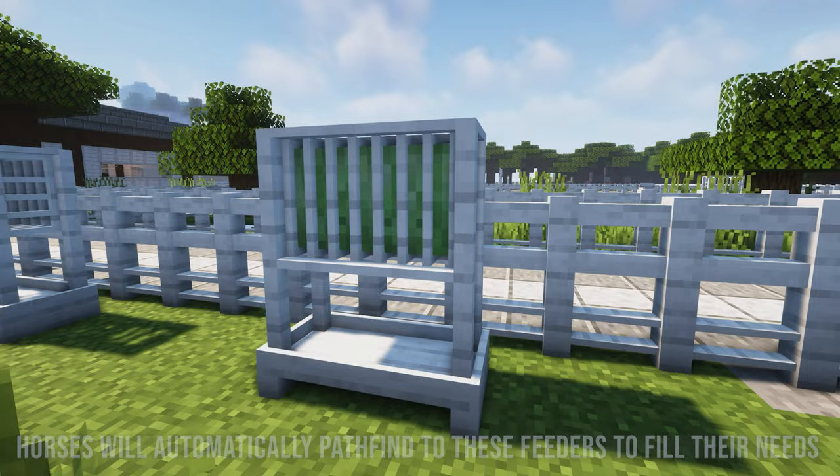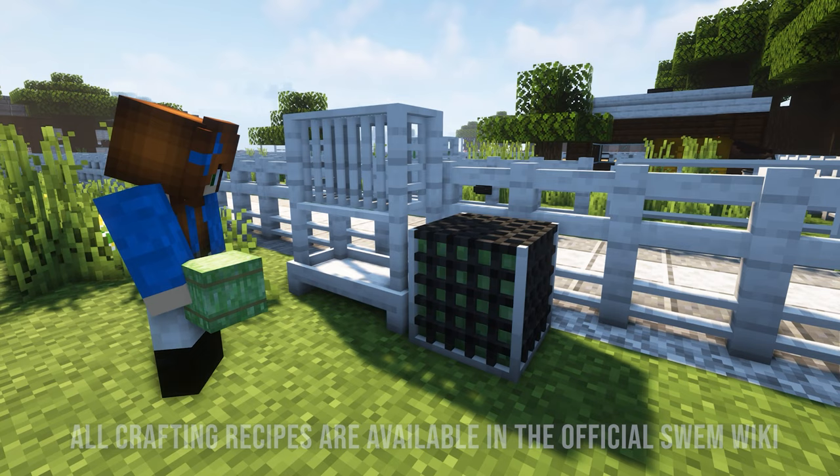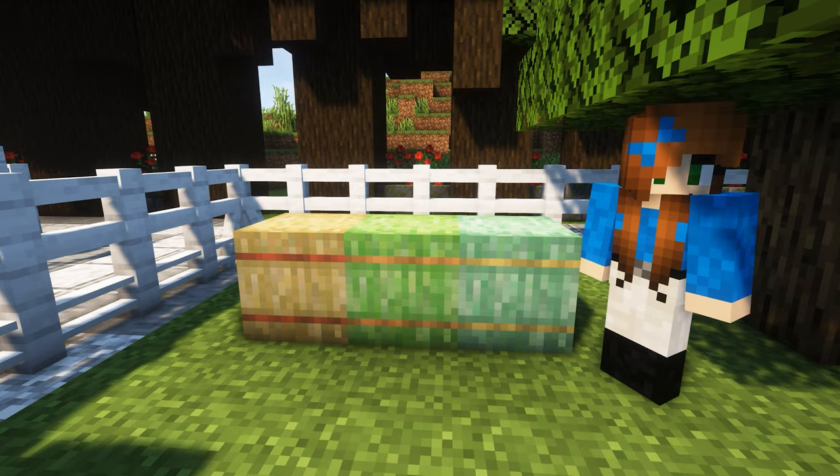Swim has two different foods that you can put in feeders, and three types of feeders. Let's start off with quality bales. The quality bales come in full blocks and slabs, and those can be placed in the slow feeders and paddock feeders. There are also oat, timothy, and alfalfa bales, but those cannot be eaten by the horses yet.